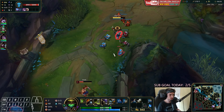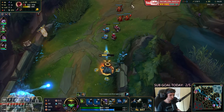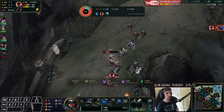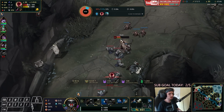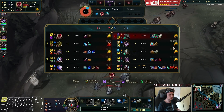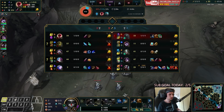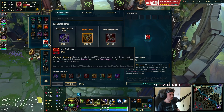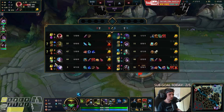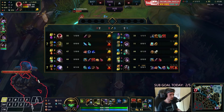He's about to reach level six. He actually bursted me with his E — I took like two tower shots when I went for that trade. I think he also put one extra point into his W because his shield was pretty massive as well. That's really unfortunate, but I think we're still fine regardless — our lane is fine.